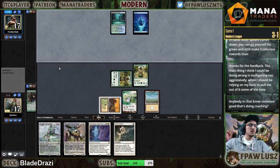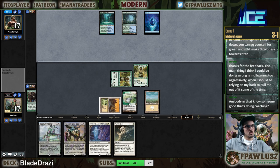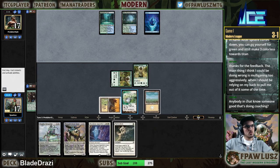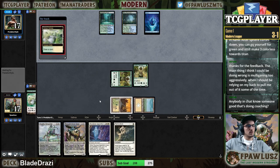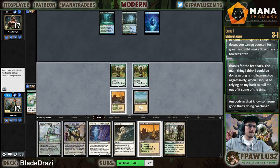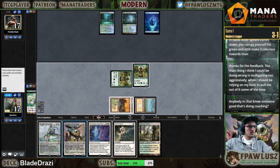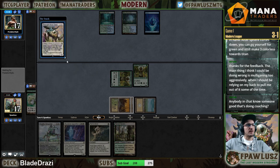Now the question is do we cycle on end step? Cycling gets me closer to Cavern of Souls. But if my opponent doesn't have mana to kill me here — I'm not gonna slam Smasher, I'm gonna slam Thought-Knot anyway. But now next turn my opponent has Cryptic Command, so I have to slam here.